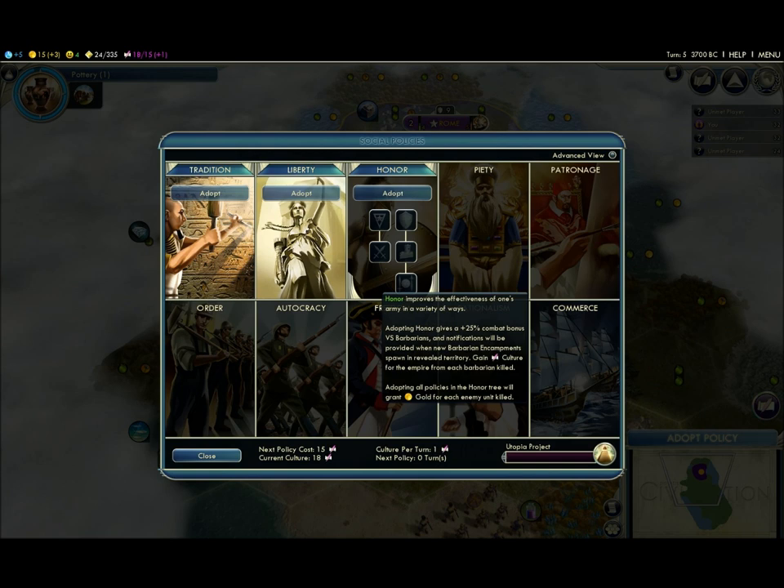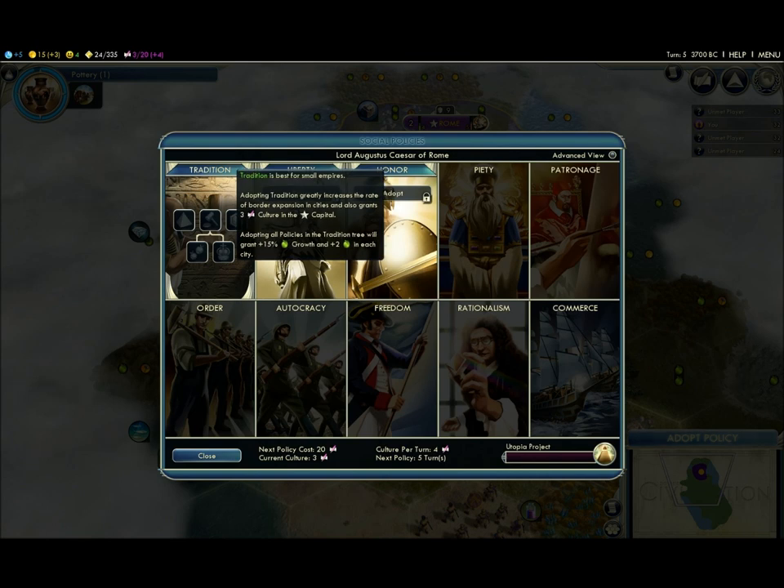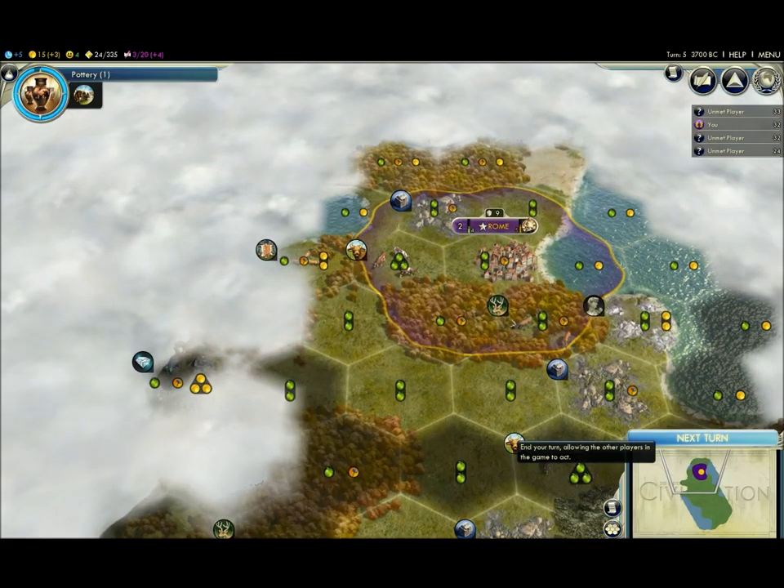Culture is, I think, the best thing you can possibly get, so this is a really good start. I'm not really sure what victory I'm going to go for — it's probably going to be science or culture — but I'm going to start with tradition, just for the fact that it gives you that growth boost and the added culture into your capital. It's a pretty good starting policy to get.